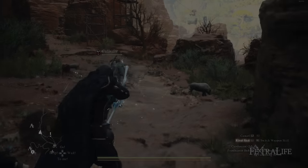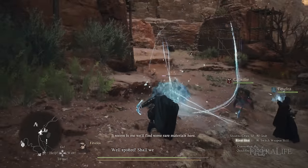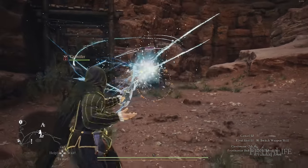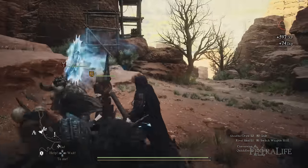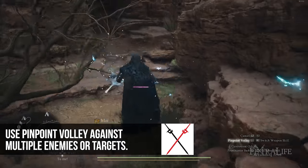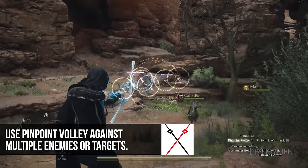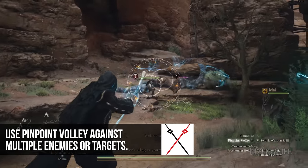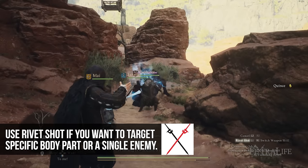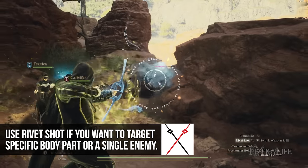Magic Archers operate a little differently than Archers, though they share some things in common. Both can attack with the Square or X button without aiming, and both can aim using the right bumper or R1. But primarily when you're playing a Magic Archer, you're going to be aiming more often than not. You'll want to use Pinpoint Volley or Rivet Shot when aiming. The core mechanic is holding your button down until all the marks fill up on your circle and then letting it fly — doing so at the right moment deals more damage, and as you level up, you'll fire more arrows per shot.